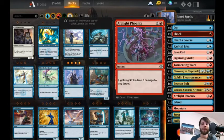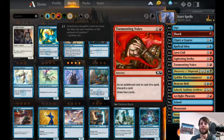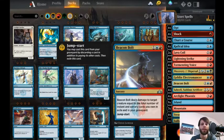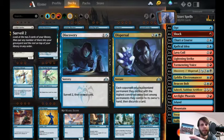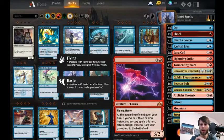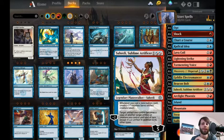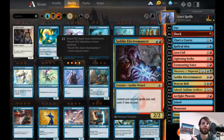This is very much a basic Arclight Phoenix deck. It has a lot of things like Tormenting Voice, Chart a Course, Radical Idea. We do run Beacon Bolt as a bit of removal, and then Discovery/Dispersal to kind of choose things off the top of the deck and throw them into the graveyard. The goal is to get Arclight Phoenixes in the graveyard as quickly as possible, land a Saheeli, and hopefully get a little extra value off of that. We also use Goblin Electromancer to make everything a little bit easier.